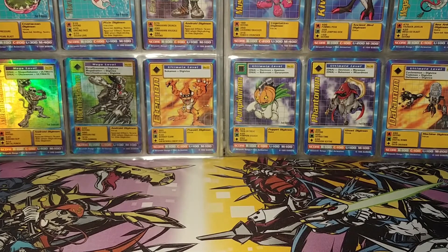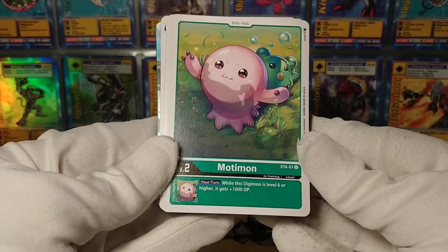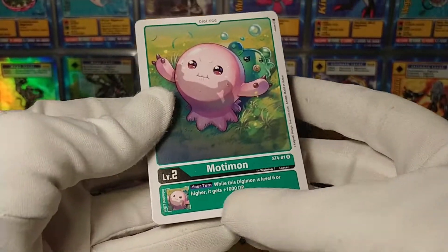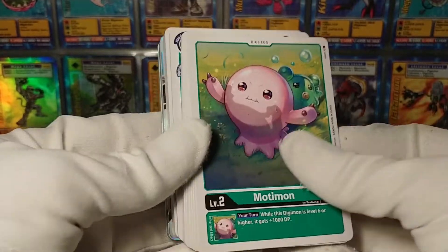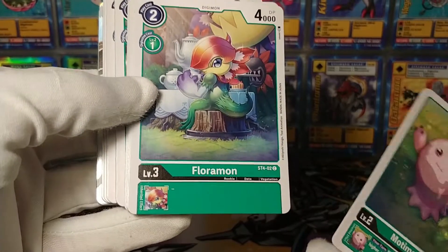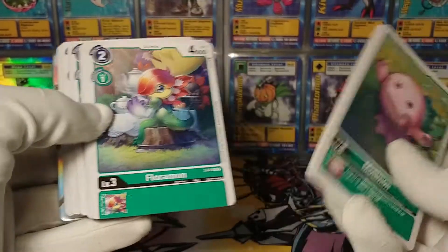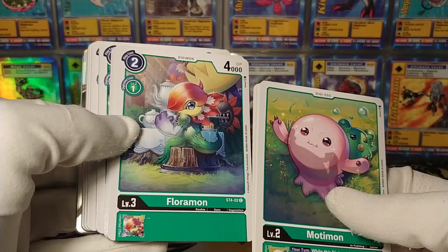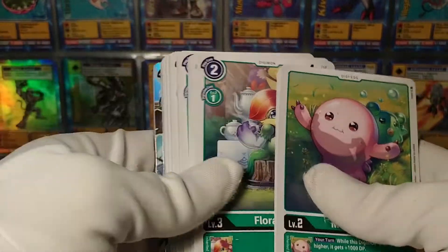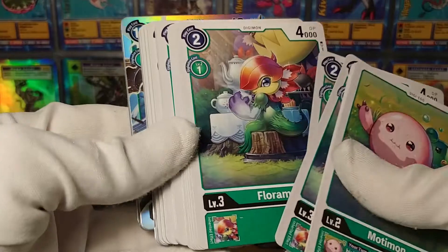We will be starting with the Giga Green Starter Deck, Starter Deck 4, ST4. Modimon is our Digi-Egg Digimon - while this Digimon is level 6 or higher, it just makes your big Digimon a little bit bigger, and there's probably four of these. We've got Florimon - I don't think we've seen a Florimon yet. Of course, all of these cards are exclusive to the starter decks; you don't see these in packs, which I both like and dislike. It does give you a reason to buy the starter decks even if you're not just starting out.